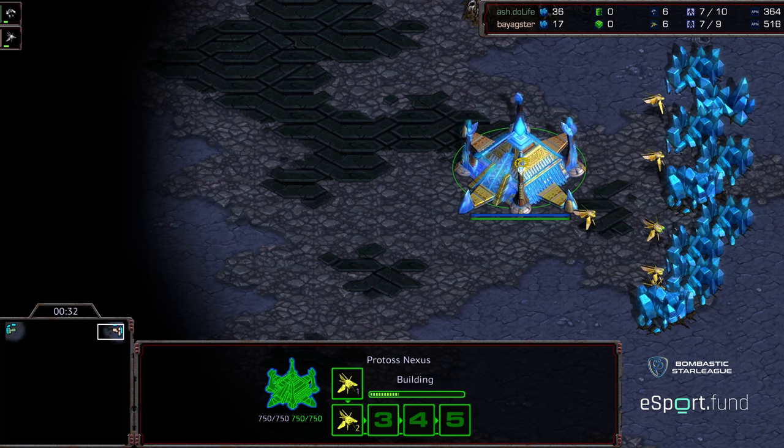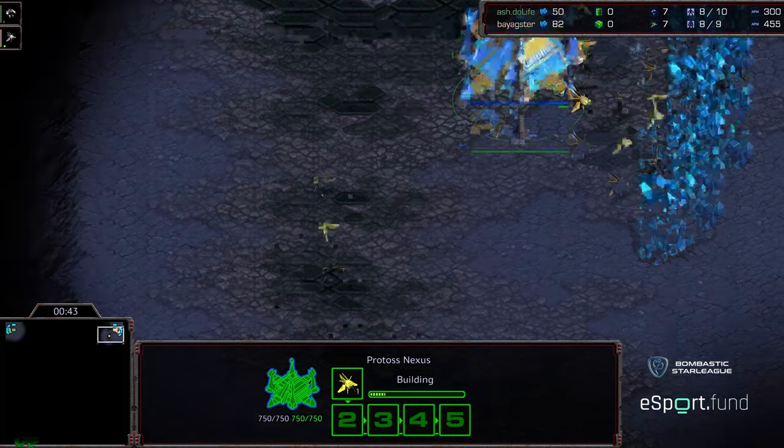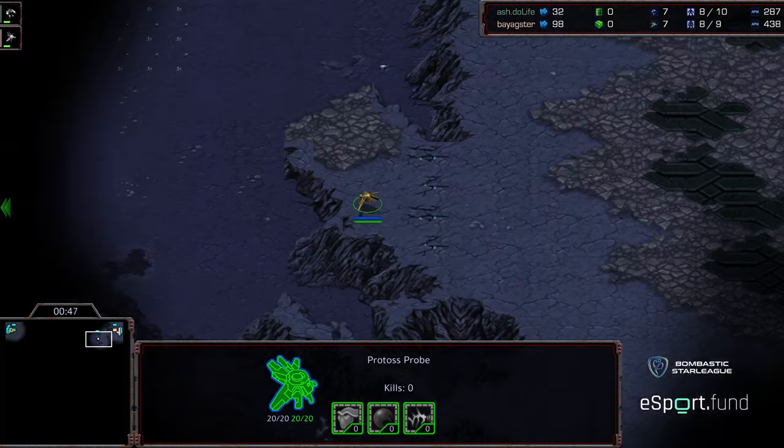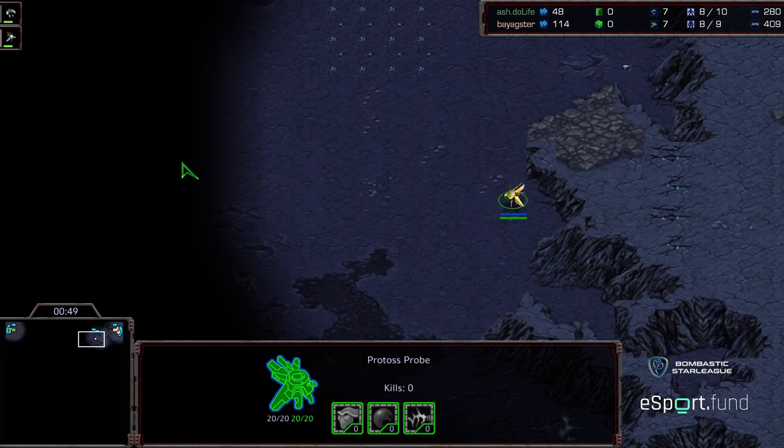Speaking of maps that tend to generate interesting games — while Taukros makes interesting early games like we saw right there, I feel like Shakuras Plateau makes really interesting mid games. It's often easy for Terran to go ahead and secure three bases, but then there are a lot of options for Protoss to do that Arbiter play, do Reaver harass, do things like that in the mid game.